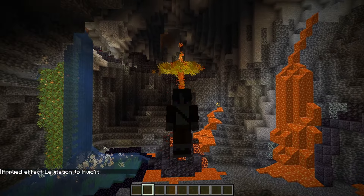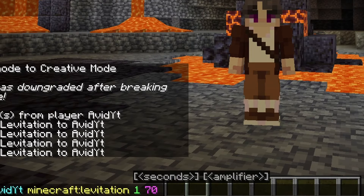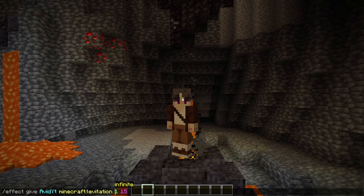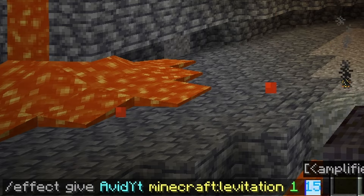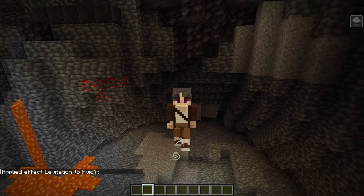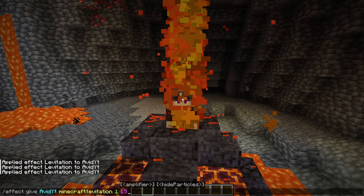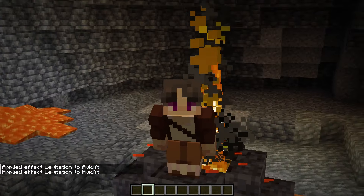But this is far from perfect and that's due to a limitation on all effects, which is that you can only apply them in intervals of seconds. Why is that a problem? Well, let's say I want to get players up to that platform from the center of this geyser. There are two numbers we can play with: how long the effect is applied and the amplifier of levitation. So in this case, if we apply levitation for 1 second at a level of 15, that just about gets us up to the top. But if I'm honest, this isn't punchy enough. It feels like the geyser is gracefully raising me out of the ground and it's just not good enough.